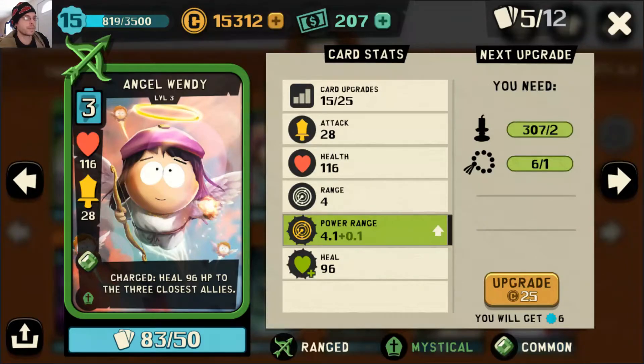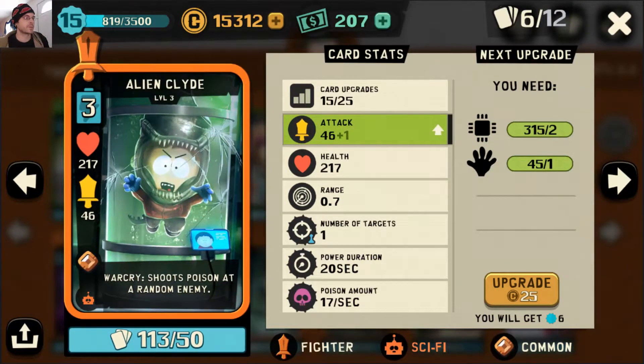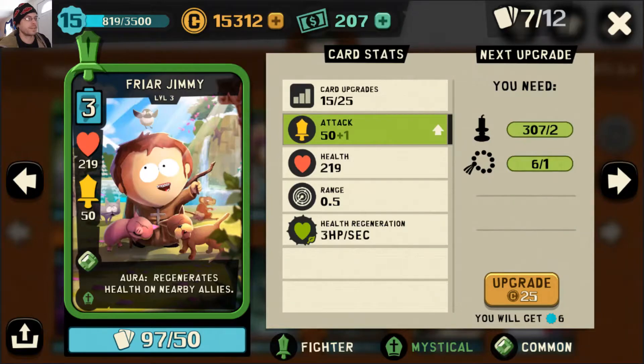Healing and poison are the two ideas we're putting in this deck. Alien Clyde is in here for the poison theme, and Friar Jimmy is in here for the healing theme.